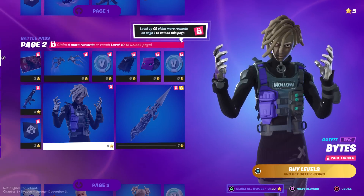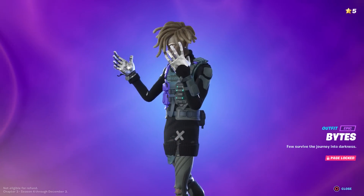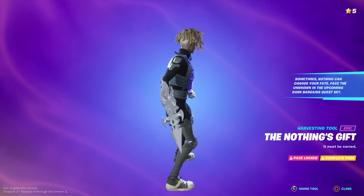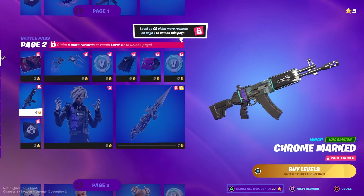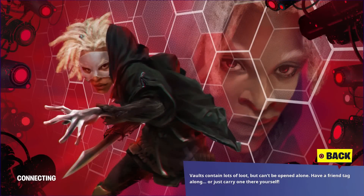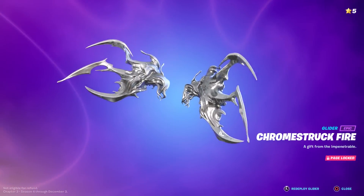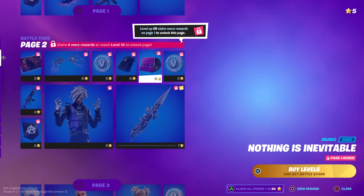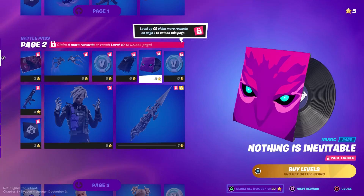Page two: Jackie, his name is Bites and it says 'Hollow' on the front. He's part chrome — 'nothing can change your fate.' This looks like a Terminator hand. He is chrome; maybe he'll have a chrome style. A chrome-marked icon — not reactive or animated, which is a little lackluster. He's got a chrome mask that may turn fully chrome, and a chrome fire effect. V-bucks, and the Stinger Pack — 'Nothing Is Inevitable,' which is the song from the real-life teaser billboard.